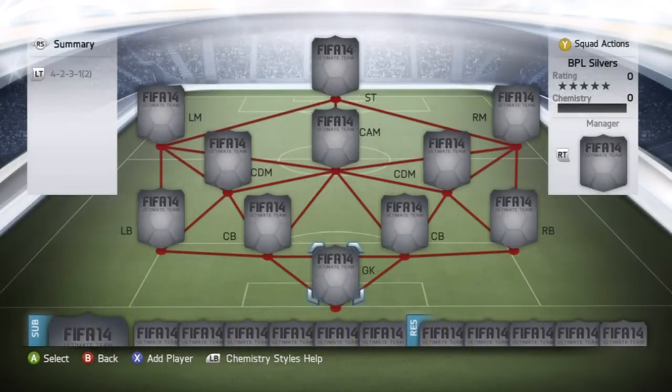What is up guys, The Premium Rat here and welcome back to a brand new squad builder series called Super Silver Sweaty Squads. The title pretty much explains what this series is going to be like — we're going to be going through the different leagues throughout Ultimate Team and building the sweatiest silver sides possible. There are a lot of sweaty players throughout Ultimate Team, but the silvers seem to be the most sweaty, and because of that, their prices get pushed up. So these squads are a little bit expensive.